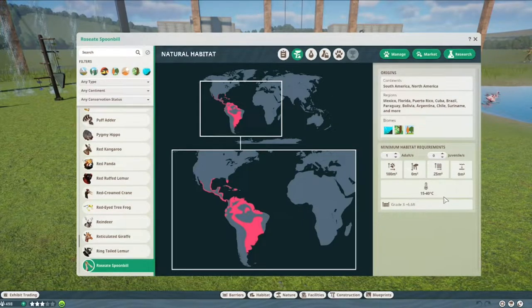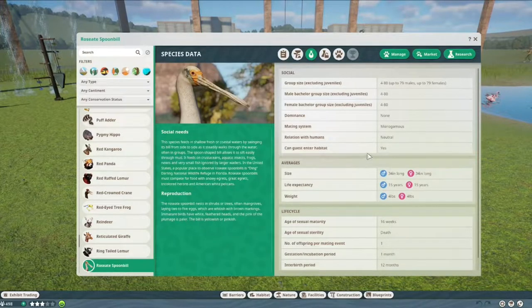They don't need any deep water because they're not supposed to dive. If you want to add an adult, that takes five extra square meters and one extra square meter of water. If you instead add a young, that's three extra square meters and one extra square meter of water. They live from 15 to 40 degrees Celsius, and you need a grade three fence which is 6.6 feet tall — that would be a bit above two meters roughly. A group size can be up to 80 individuals.